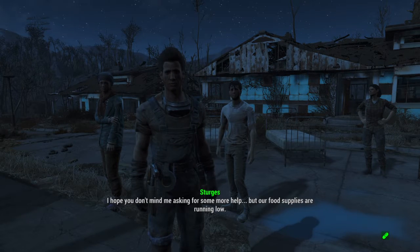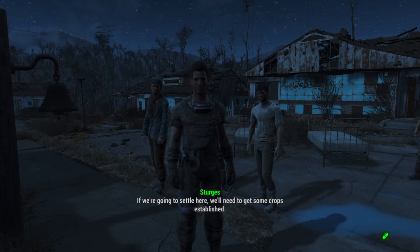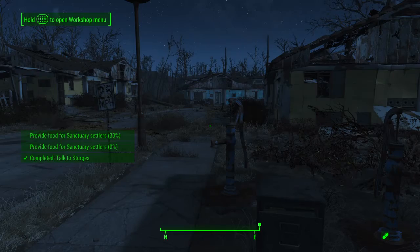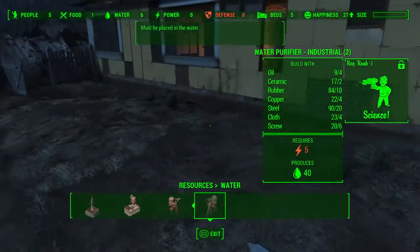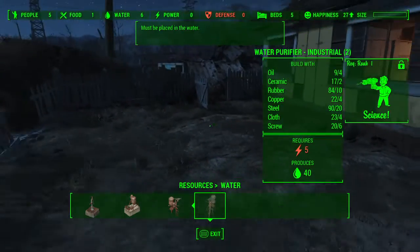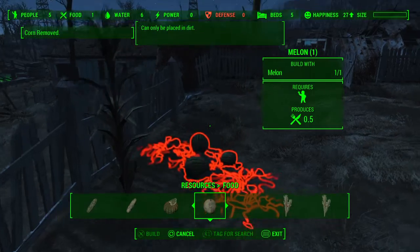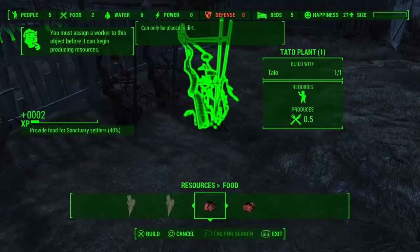I hope you don't mind me asking for more help, but our food supplies are running low. If we're going to settle here we'll need to get some crops established. There is already some food here — you'll find it behind the back of the yellow house. There'll be melon you can harvest, but they only supply 0.5 food and you need one for each person. That's why I say do the first step, because you will get Tatos from that place. Melons are really awkward and these give you 0.5, but you do get quite a lot of them.